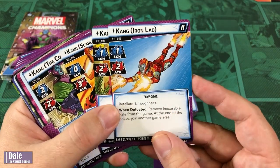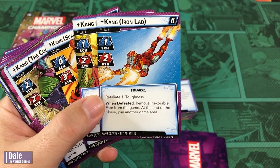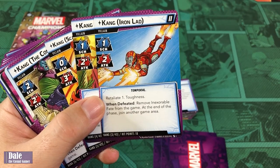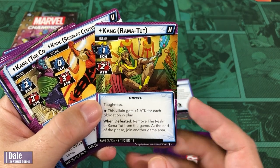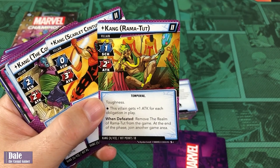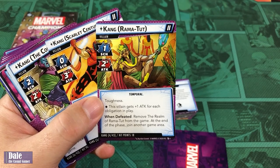Kang Iron Lad — Schema 1, attack of 2, Temporal, Retaliate and toughness. When defeated, remove an Inexorable Fate from the game at the end of the phase, then join another game area. Kang Rama Tut — Schema 1, attack of 2, toughness. He gets plus 1 attack for each obligation in play. Remove the Realm of Rama Tut from the game at the end of the phase, then join another game area.